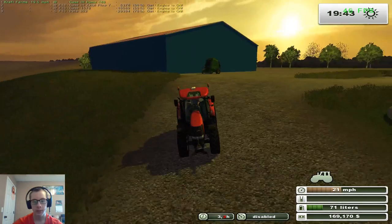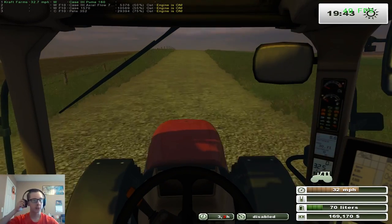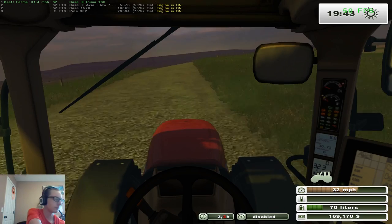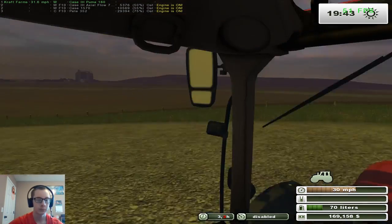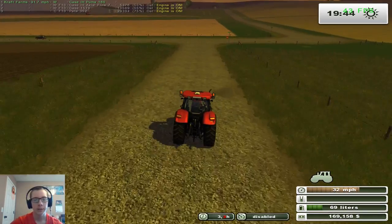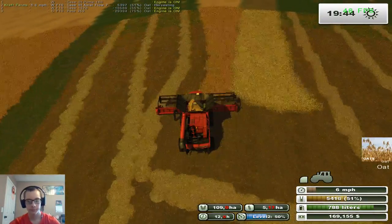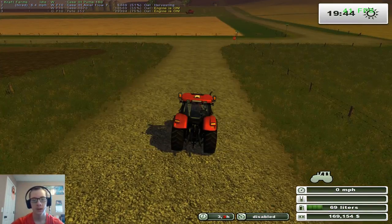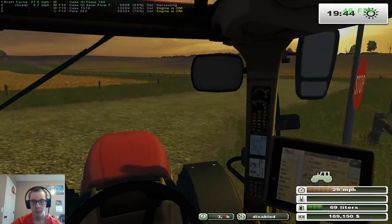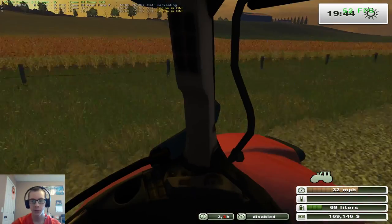We're going to go see if we can pick up this straw, and then if not, we'll just bale it. Or we can sell it if we can't make silage out of it — we'll just sell it. Because we could always use a little extra cash. We'll just let the combine drop the straw here, and whether or not we can make silage from it, we'll still pick it up so we can sell it. Extra cash is always good to have.